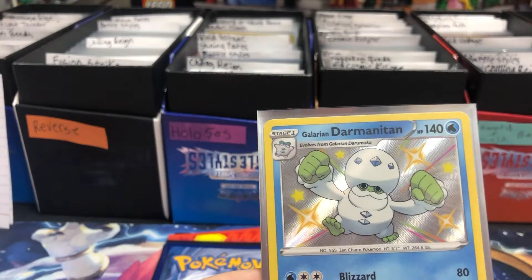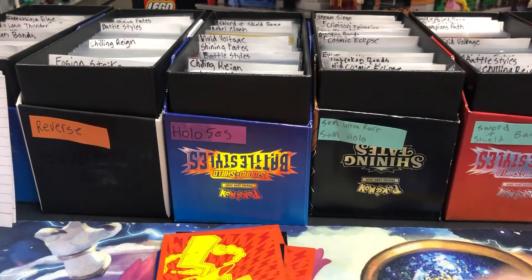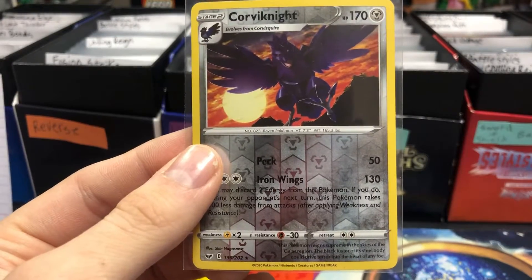Galarian Drampa Baby Shiny — $2.99. Corvanite Reverse Holo — $1.88.